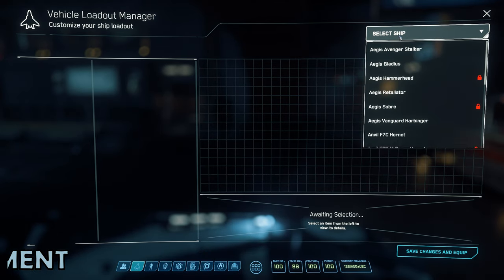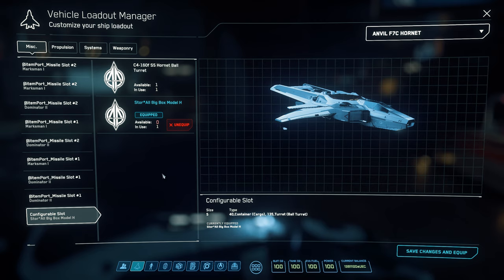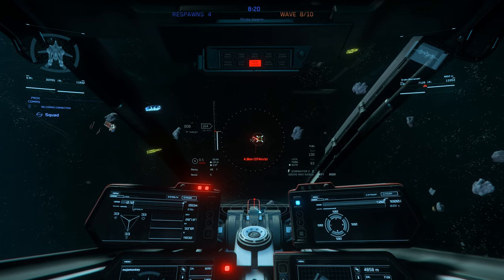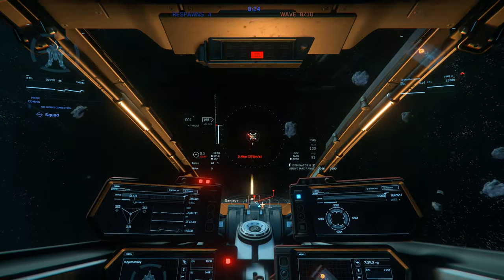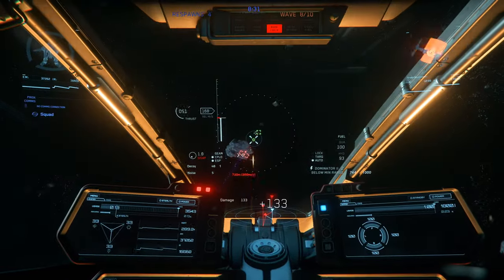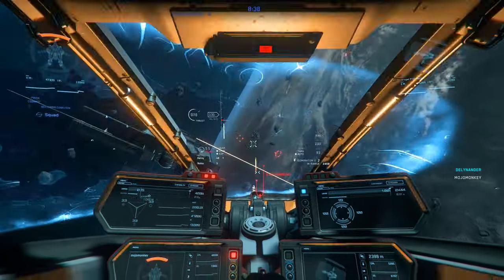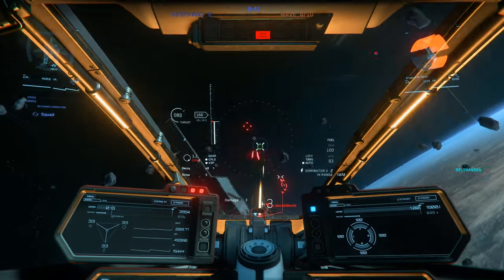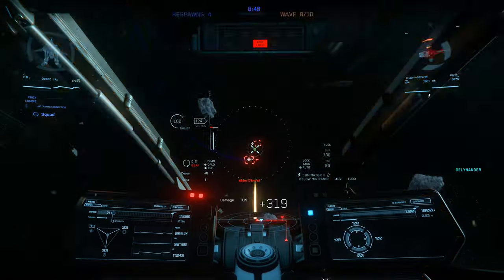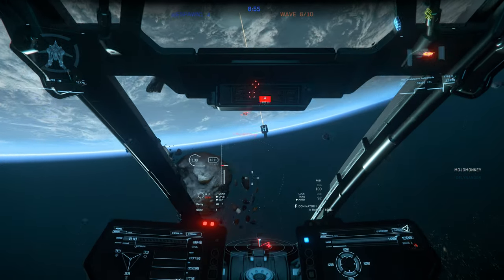All weapons in Star Citizen are attached to a mounting spot on your ship, either directly as a fixed weapon, or attached via a gimbal or turret. A fixed weapon will always fire straight forward, meaning you need to point your ship towards where you want to hit. A gimbal is essentially a rotating attachment point, which means your weapon can point independently of your ship, at least to some degree. Most of these gimbals have arcs of fire, which are usually denoted by a dotted circle on your heads up display. Most spacecraft in Star Citizen have more than one weapon, and it's possible to assign these to one of two weapons groups — that can be particularly useful if you've got different sized weapons with significantly different convergence.